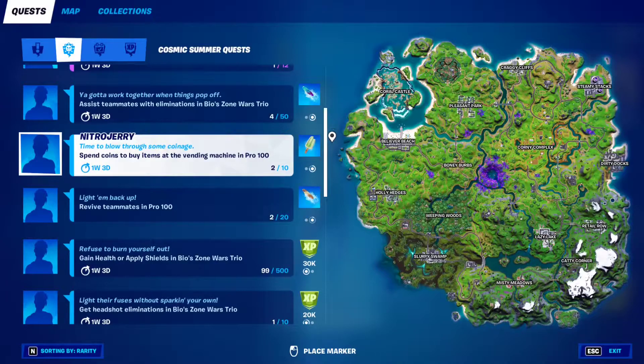Hey guys, so if you want to unlock the Brain Freeze — the Slimeberry Brain Freeze back bling — all you have to do is just do this cosmic quest right here, which is to spend coins to buy items at the vending machine in Pro 100.